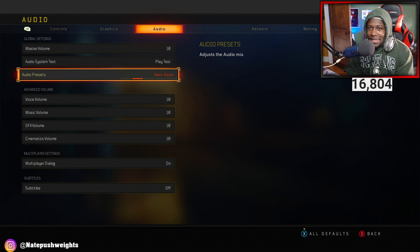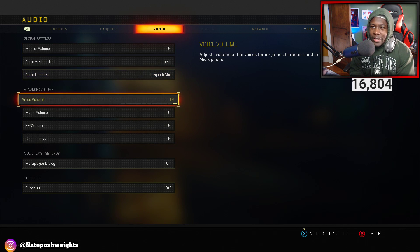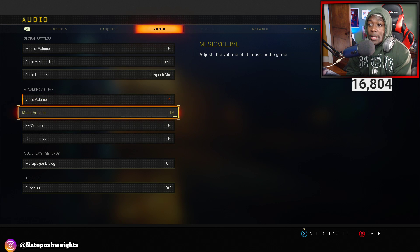You'll see the audio presets — Treyarch Mix, Bass Boost, High Boost, Super Crunch, and Headphones. When you get to this screen, don't look at the audio presets. Go right down to Advanced Volume. Set your voice volume to 4, and set your music to either zero, or if you like hearing music, set it to 5. Personally, I don't like listening to music while playing.